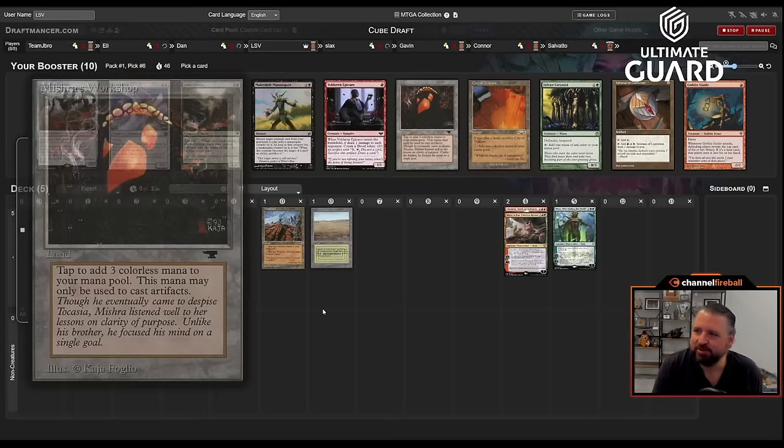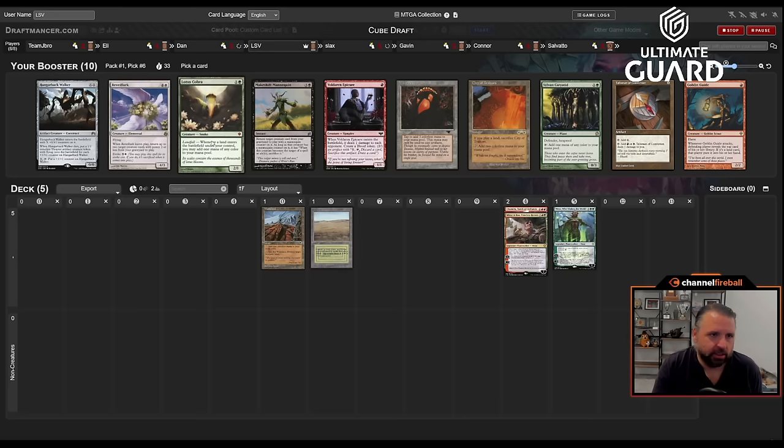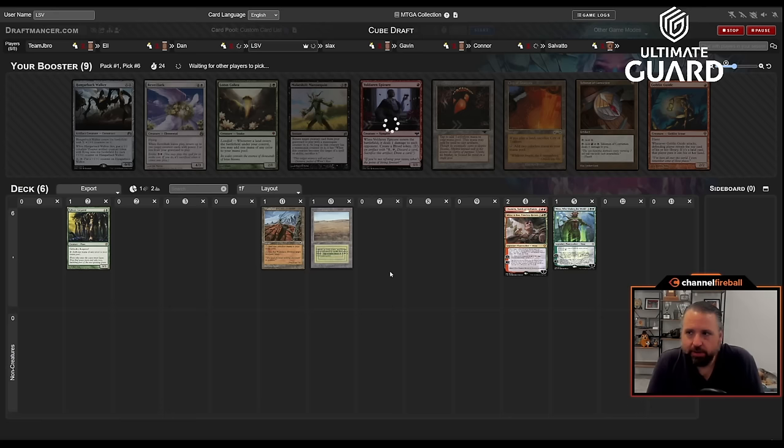This pack has Mishra's Workshop which always makes me sad to pass, but there's Sylvan Caryatid and also Lotus Cobra. I think Sylvan Caryatid is so much better — yes, it doesn't have the double mana turns, but they can't kill it as easily, it's really hard to kill, and it taps for mana of any color every turn, whereas Cobra can sometimes fail you when you need it most. I'm going to take Sylvan Caryatid.